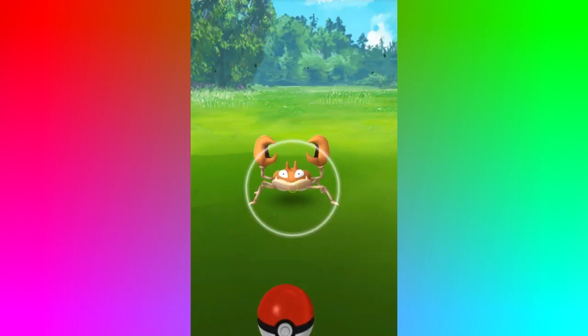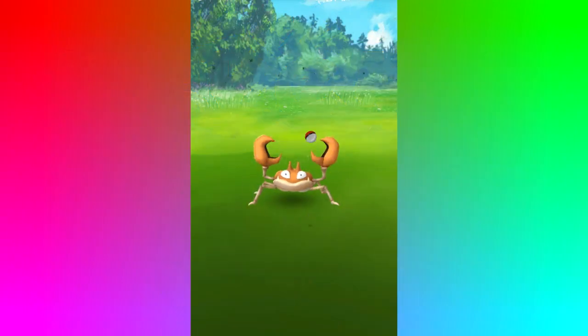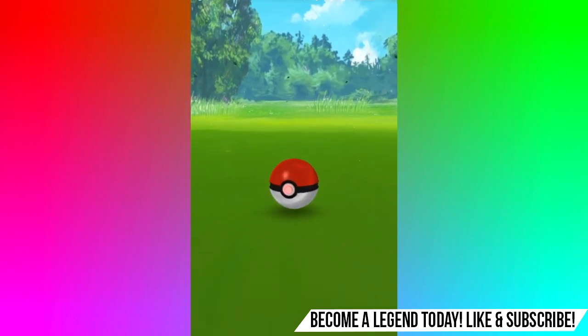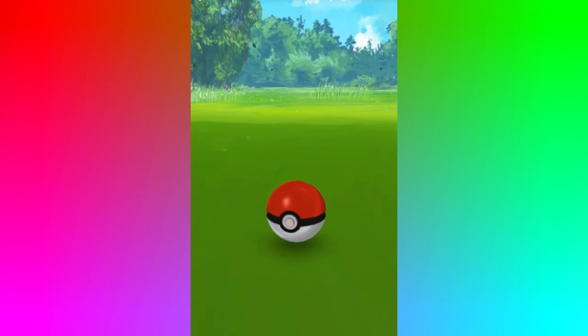What is going on guys, it is Bont here with another Pokemon Go video. Today I'm going to be showing you how you can literally find any Pokemon anywhere near you, and that includes legendaries as well — Mew, Mewtwo, Articuno, Zapdos, Moltres, and Ditto. The website that does this, which I'll show you in a bit, is called PokeCrew.